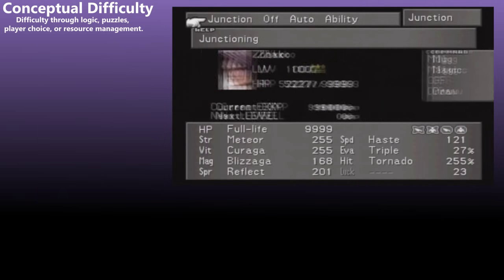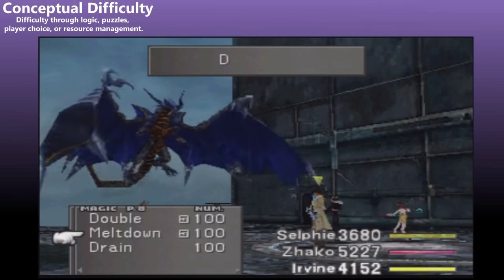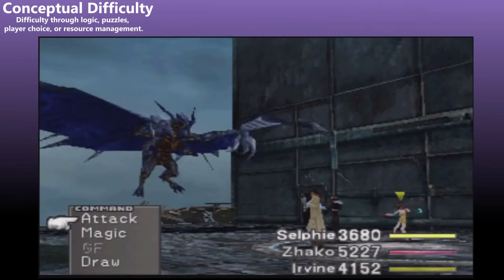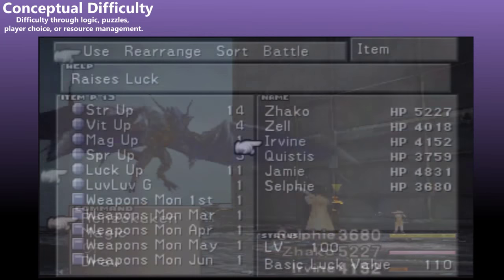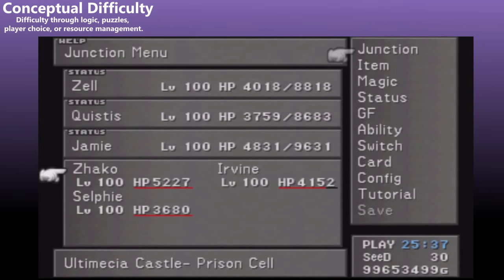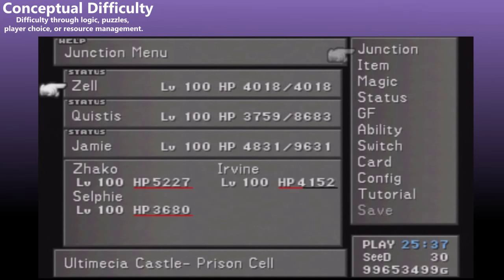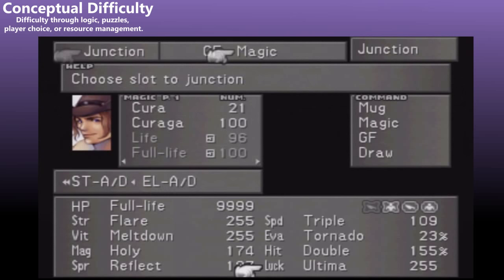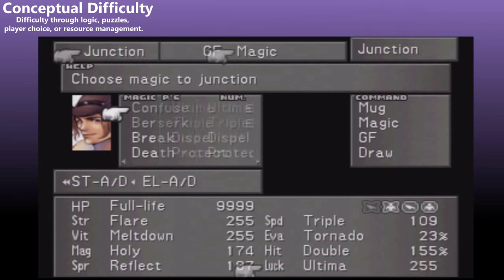Final Fantasy VIII uses a unique junction system for its magic. You no longer learn spells based on a class, and your casts are limited to the units of a particular magic spell that you have in your inventory. When I first played the game, I didn't understand the complexities of this system until many hours into the game, and the finer details still elude me. The danger here lies in the player potentially deciding that learning this system isn't worth his time, and instead going through the entire game without it — or putting the game down entirely. It's never a developer's intention to provide a game system so complex that the player is turned off by it, but I think this junction system has the potential to unintentionally discourage players from engaging in the game.